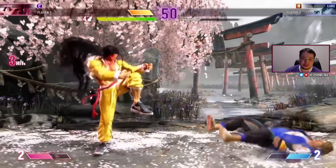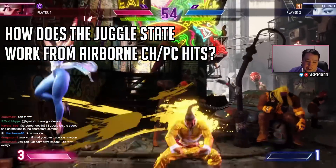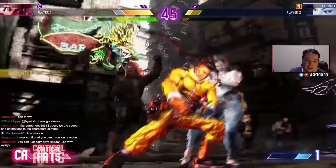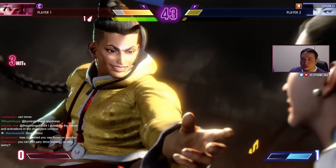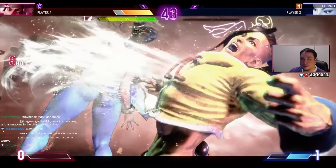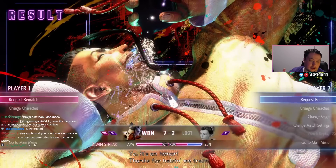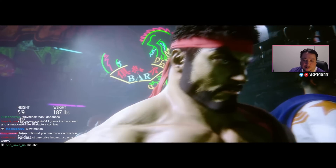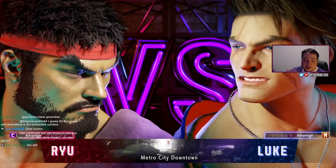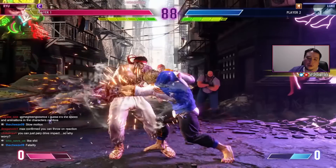The next question was complex: I asked to test juggle states on airborne counter hits and punish counters. There have been a lot of strange juggle interactions where hitting someone in the air on a punish counter puts them into a nearly free juggle state where even a light punch continues. It's similar to Street Fighter 5's juggle states from wall jumps or Oro's double jump. My contact tested it and it seems like counter hits alone don't trigger the juggle state — it appears to be only punish counters, but this needs a lot more testing.